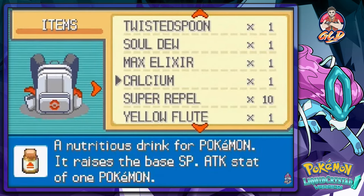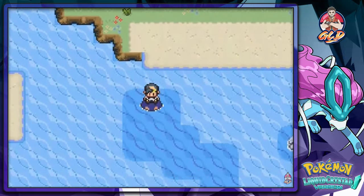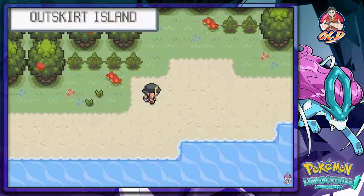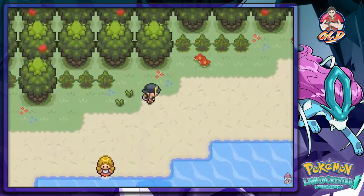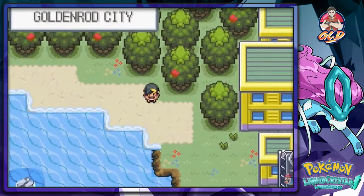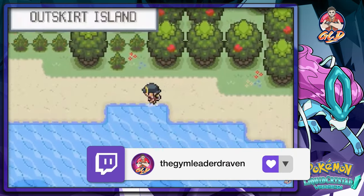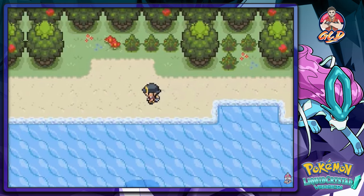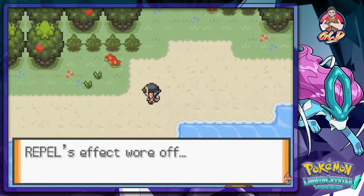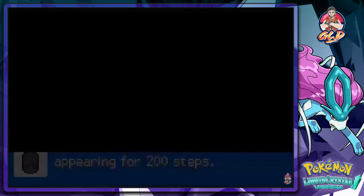Using Super Repels and surfing out — you can actually go on the water here. There's 'Outskirt Island' — no idea what this is. There are some trainers here. And then... this is Goldenrod City! They added a connection to Goldenrod City. I did not know that at all — holy crud!